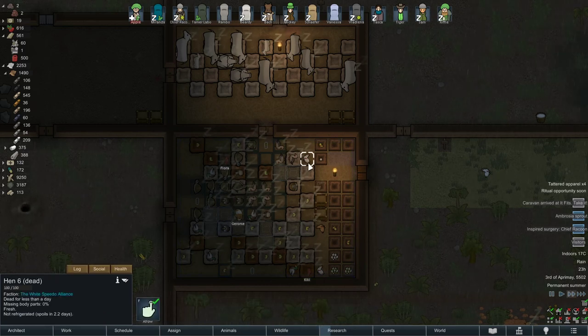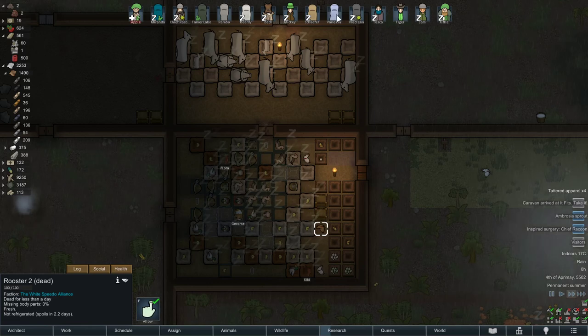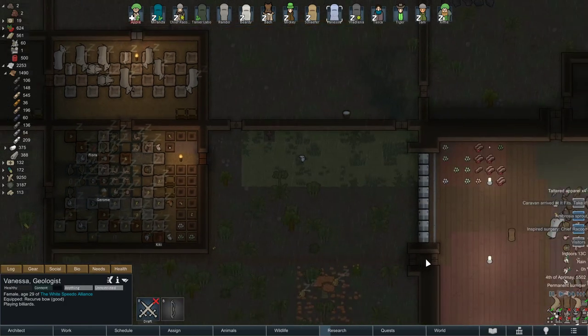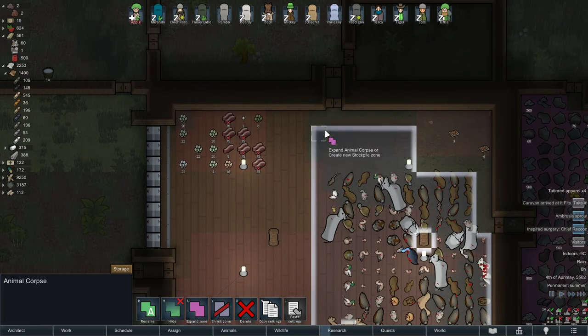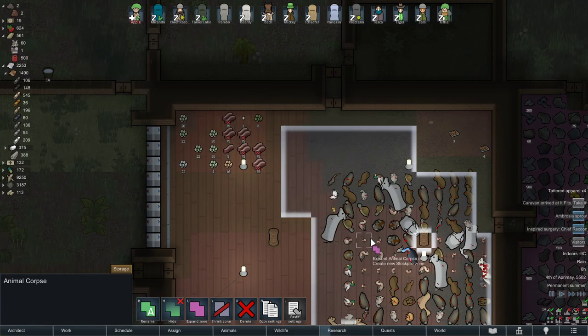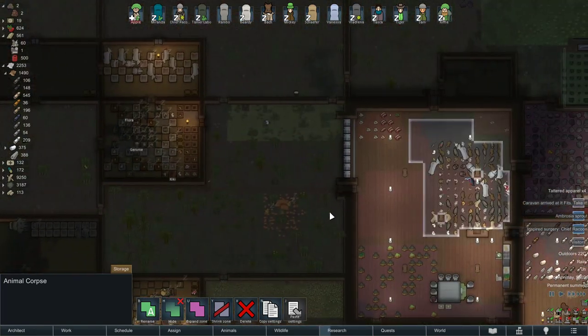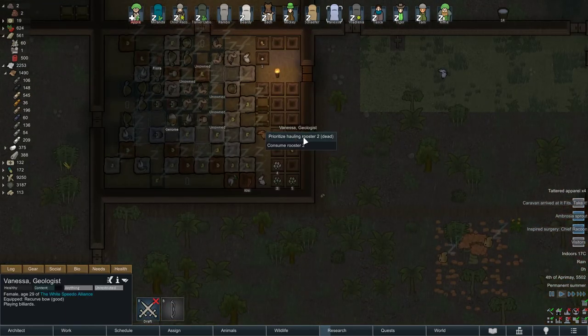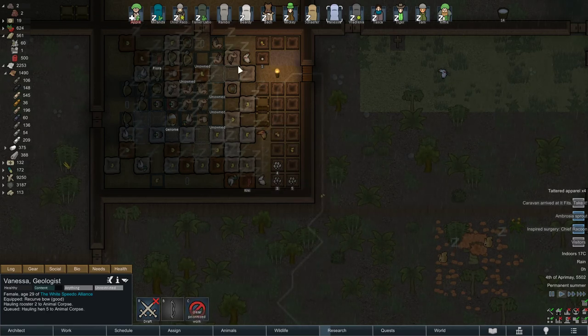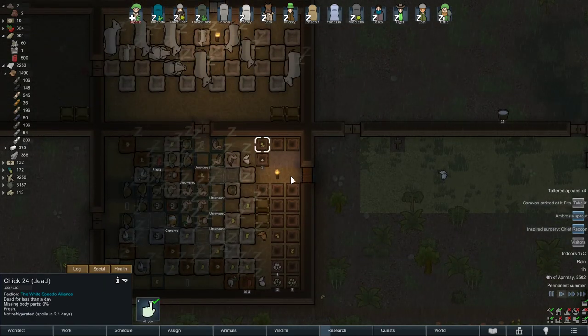Is this one dead? Yeah, it is dead. Make sure you have a lot of haulers, because the amount of animals you kill, you need a lot of haulers. Right now these have not been hauled yet. She can't haul it because there's no more place. I'll expand the storage zone a little bit. Now they can haul it. Make sure you haul them before they rot.